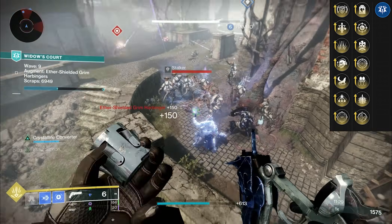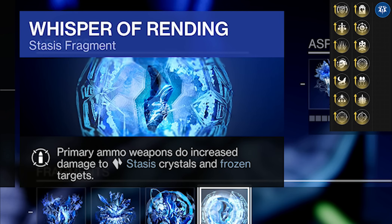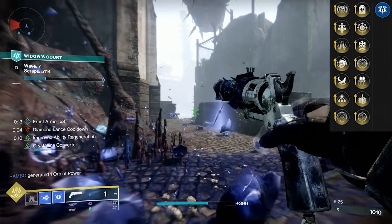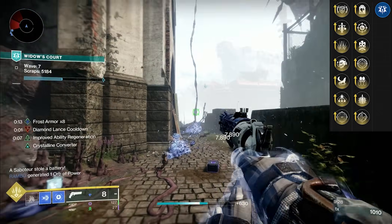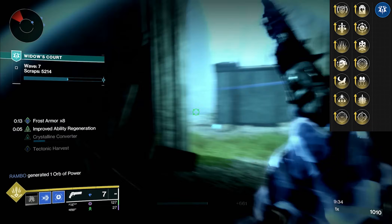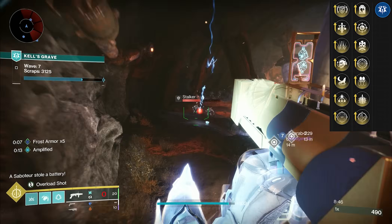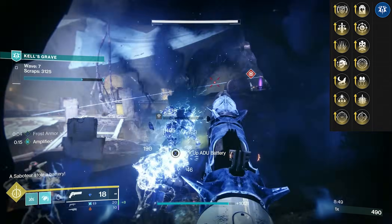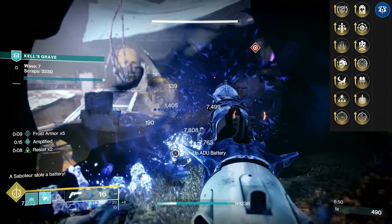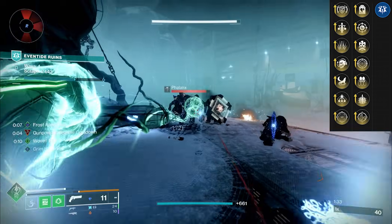I highly recommend fitting in Rending — primary ammo does more damage to frozen targets and crystals. A crystal normally takes two shots; with Rending, it one-taps crystals. Very fluid for getting your frost armor by shooting the dark ether spheres. But where it gets most interesting: you get frost armor without being tied to stasis at all — any subclass, any character. For example, on arc Hunter with Gifted Conviction you have DR from the exotic, do Ascension, and then with a weapon kill, spawn a crystal, get frost armor. Hunter with Stareater Scales gets frost armor and Woven Mail.